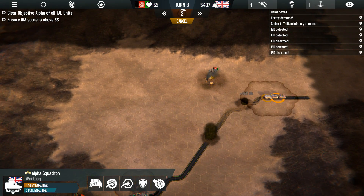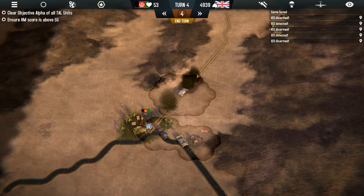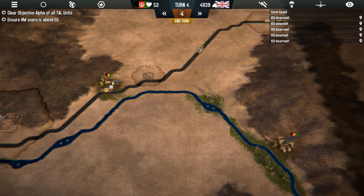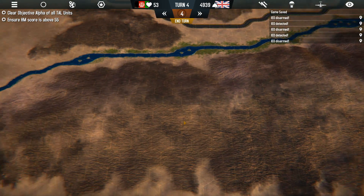IED detected. See? They love when you disarm IEDs. You can go off and do a little bit more. Look at all these IEDs — we weren't even over here yet, that's just rude. The Taliban enter from the east side of the map, where Pakistan is, and the militia just come from caves in the hills.